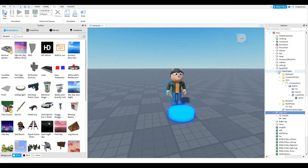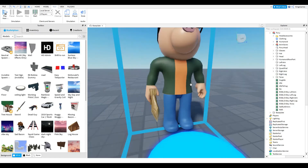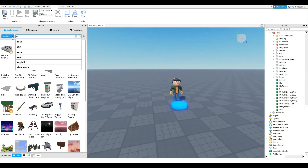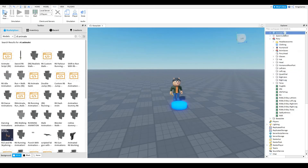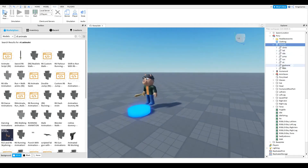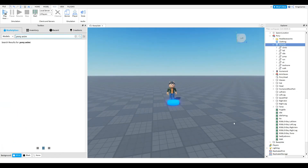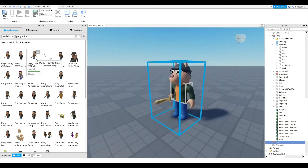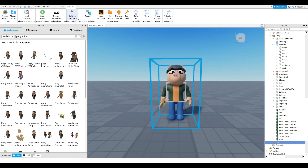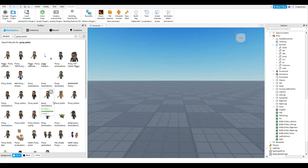The animations aren't in the morph pad itself anymore, so we need to add them separately. Go to the Toolbox, search for an R6 animate script — it's right here — click OK and put the animate script into Pony. This will cover all animations: walk, fall, jump, idle, and run. Now search for a Pony animations model to replace the default ones.